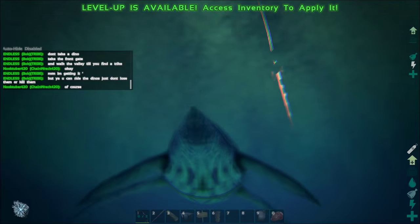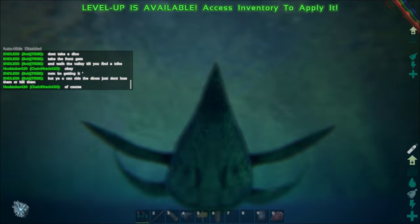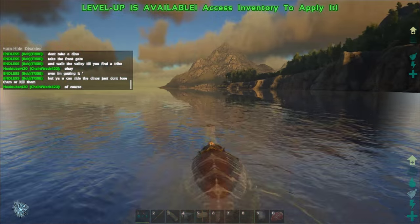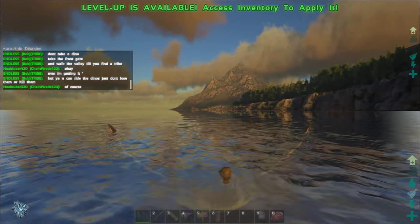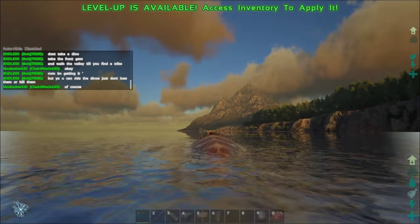After you have knocked it unconscious, you can go out and try to hunt megas, but I wouldn't rely on that. I'd have one person run meat back and forth to feed the plesiosaur, and the other keep a few hundred on him while watching over the plesiosaur.